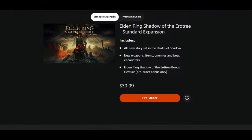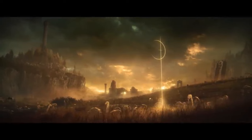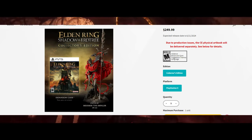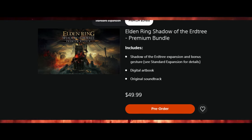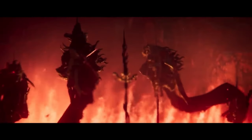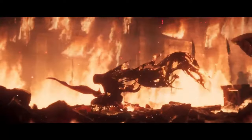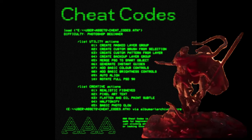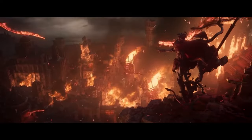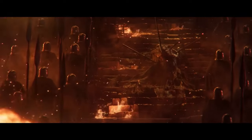It's $40 — that's the standard pricing. There's also a collector's edition and a deluxe edition. The deluxe comes with like a costume or a build where you can get access to some weapons and materials earlier on, versus finding them yourself. You can still get access to it with the regular version if you earn your way to it. It's basically like a cheat code — you're just getting some weapons and materials early.